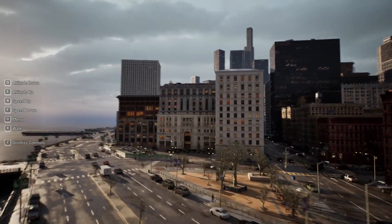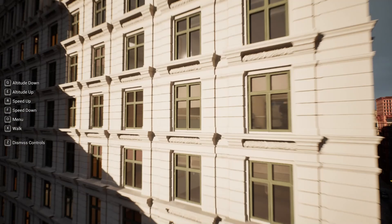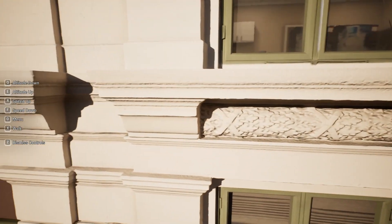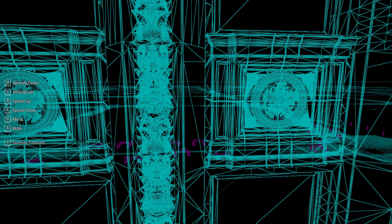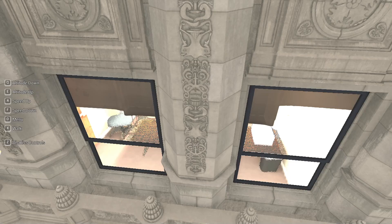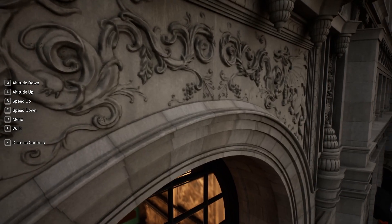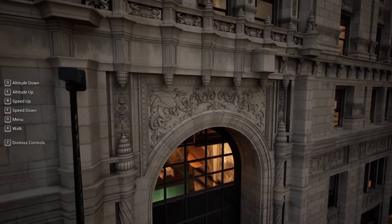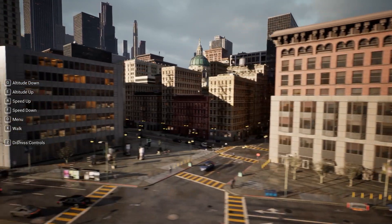The other feature is Nanite. All of these buildings have insane amounts of detail. I can zoom in on this building in particular and you can see actual close-up detail in the brick — this is all actual mesh. If I press F2 I can show you the wireframe, so you can see all the different polygons and triangles that make up the detail. Nanite allows you to render billions of triangles in your scene while still maintaining a decent frame rate.